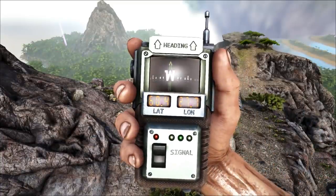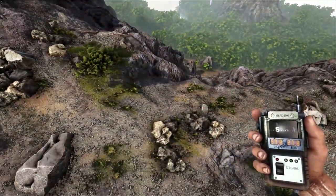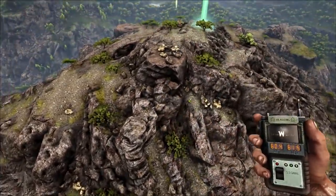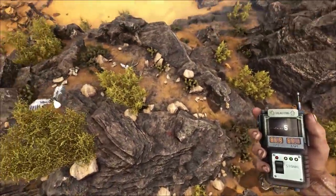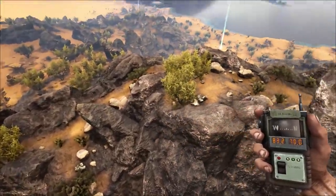The general rule of thumb with metals is to use mountains. You'll find a small cluster at 60.27 with a bit of crystal nearby, and at 60.60 there's a mountain with a good fair amount of metal and also crystal around on top.